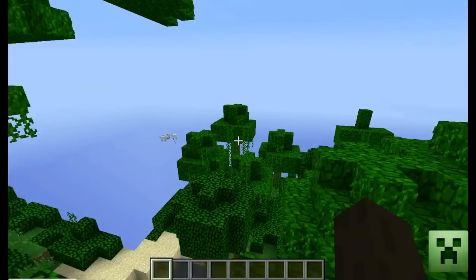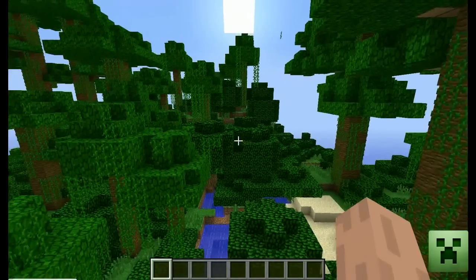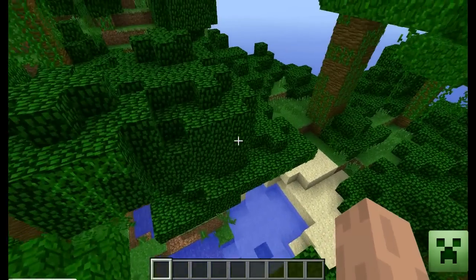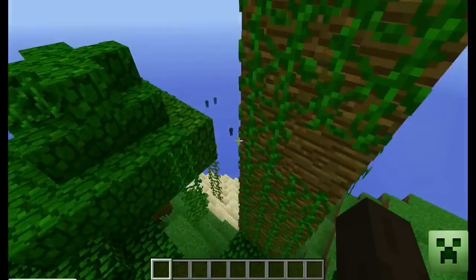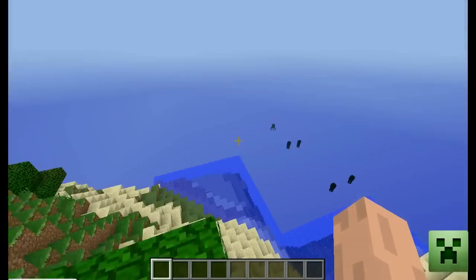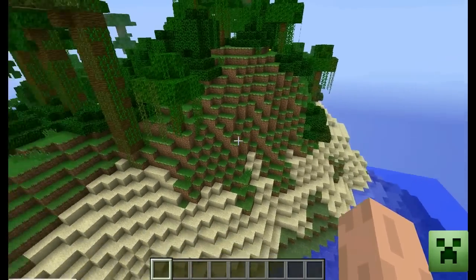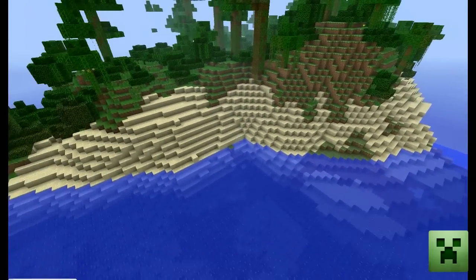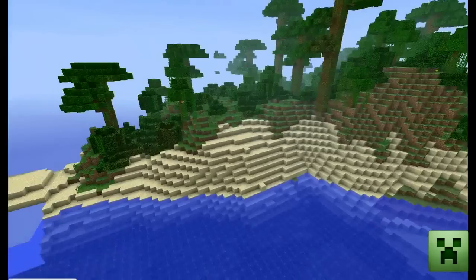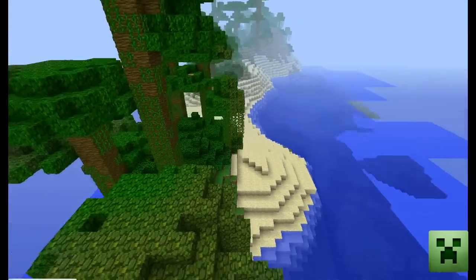It's basically just a giant island. I'm not even sure if there's anything else off in the distance — I didn't really check. You've got plenty of squid for some ink sacks, plenty of sand, basically like beaches. And there's a little flat spot over there on the island.